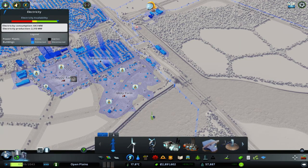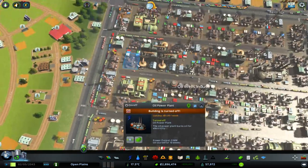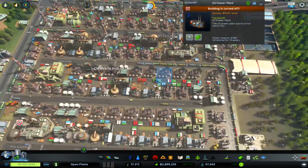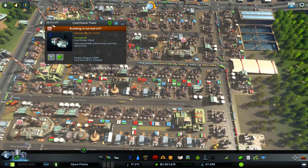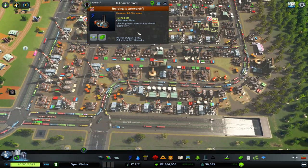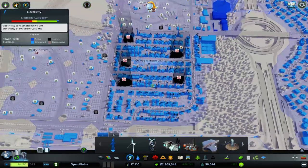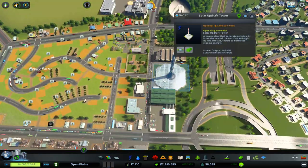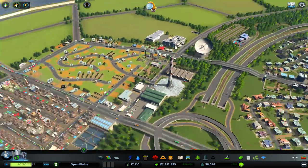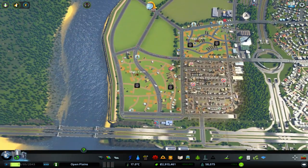But then again, we're creating enough electricity. I think what I'll do is turn some of these off, because they're not needed anymore. We'll keep them just in case we need to use them again, but for now they'll stay off. And we're creating enough electricity with things like this and the dam, to hopefully provide enough.